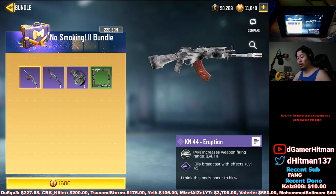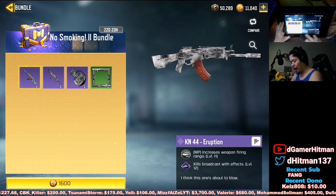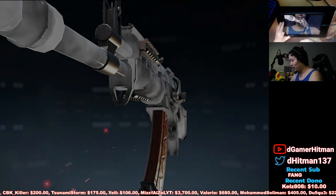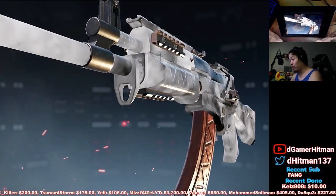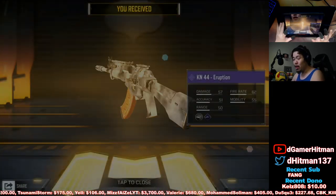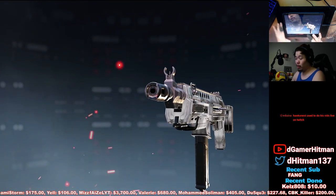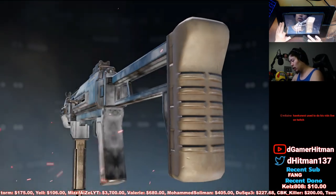It's essentially like attaching a long barrel to it. The KN already has a pretty solid range, so imagine attaching a long barrel — it's gonna be amazing. We're gonna buy it real quick. It's 1,600 CP; I might have to top up just a little bit. We're gonna go ahead and pick this up and use it, and we also have the 8G which I might do a video about.